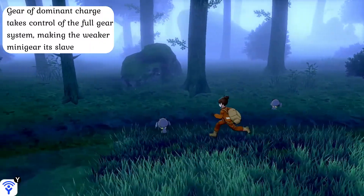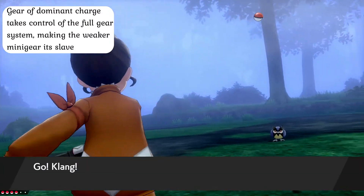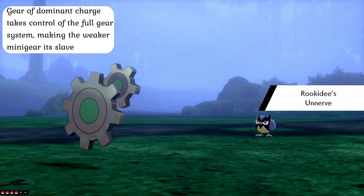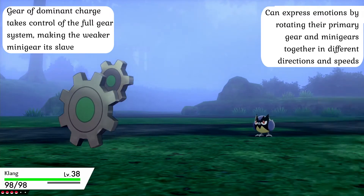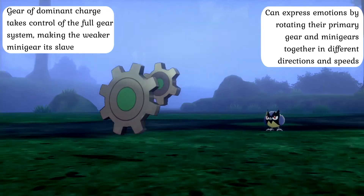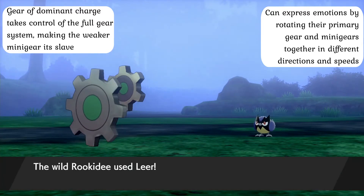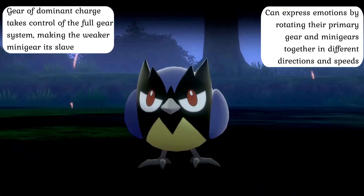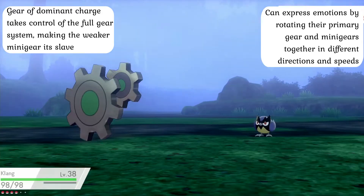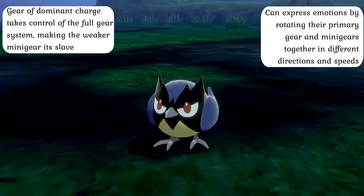Upon evolving, the gear of dominant electrical charge in a Clink upgrades itself and becomes self-autonomous. In other words, the second mini gear becomes little more than a slave as the dominant gear becomes self-aware and achieves full bodily control of the whole Clang unit. This increase in anatomical control further benefits Clang in terms of intelligence, giving them the capacity to express emotions — an aberration that was not part of their original programming — by rotating their two mini gears and primary gear together in different directions and speeds. One should be particularly careful if the gears begin to rotate at extremely high speeds when the mini gear and large gear line up perfectly along their edges, as it is a sure sign that they are angry and prepared to go all out against someone.